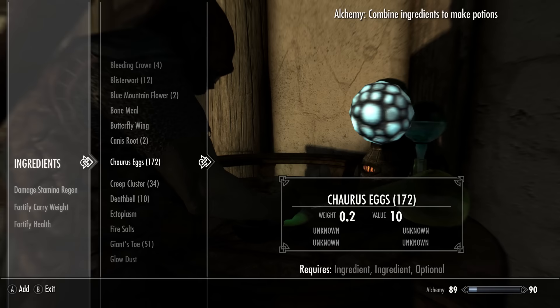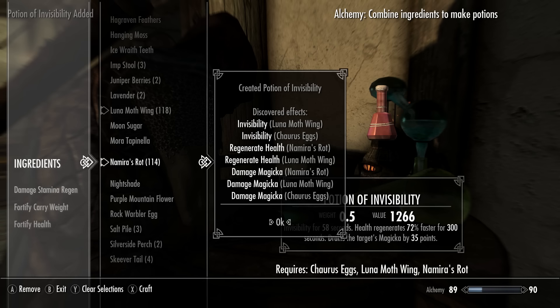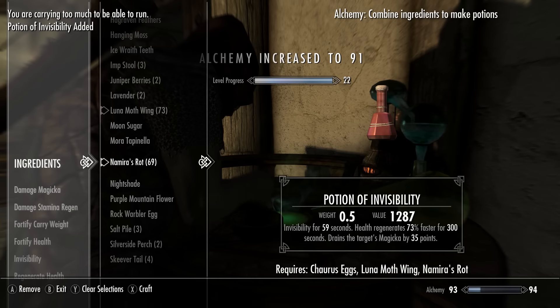Once you've got all three ingredients, craft the potion from the lunar moth wing, Namira's Rot, and the Chaurus egg. This will be a valuable potion and you'll be able to sell it to make lots of gold, and it also levels up your alchemy skill really fast. It will however level you up slower and is also less valuable than the previous potion that uses the giant's toe.